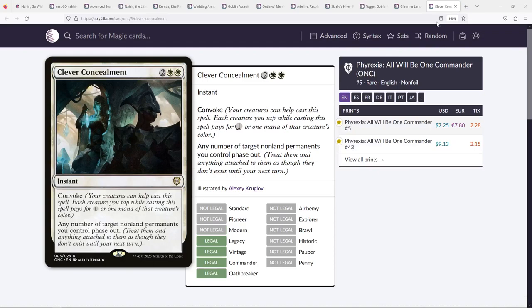I also found Clever Concealment, which is a little pricey but seems really good — four mana with Convoke to phase out any number of permanents. Considering your deck is so vulnerable to artifact mass removal, Clever Concealment feels like a really good answer. You can also get it from Sunforger. Generally, if someone casts Planar Cleansing, you can phase out every single one of your equipments and tokens, and be very happy with the results.